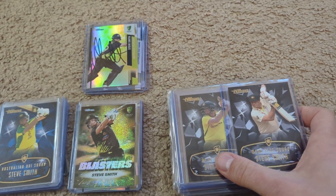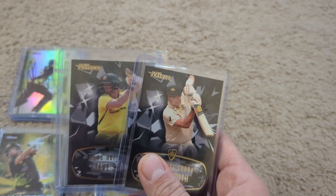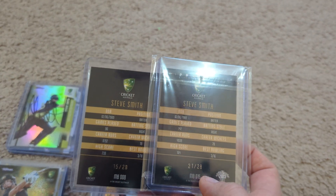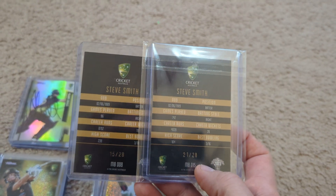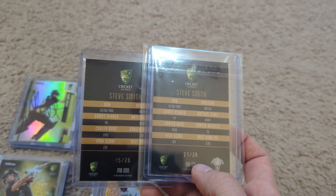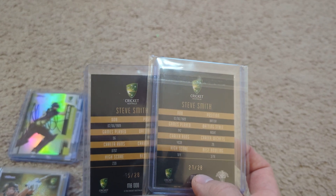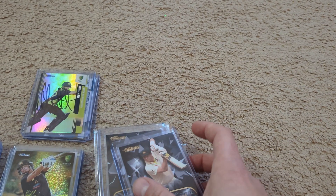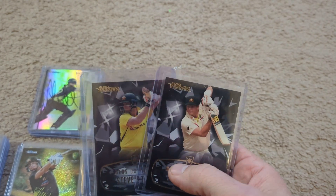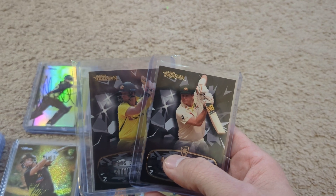To start with, this is this year's Trader set — the Australian CA Traders. I know everyone wants the autograph cards, but to me, this is what I think is most cool and special. These Black Diamonds are only to 28, and they make the Black Diamond version for basically the whole set. Those are just really, really cool cards.